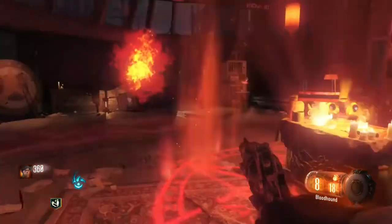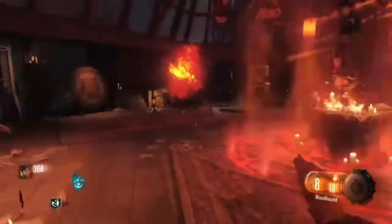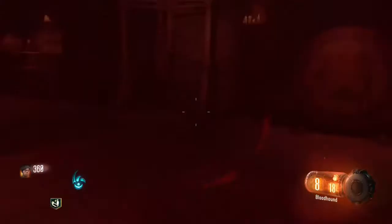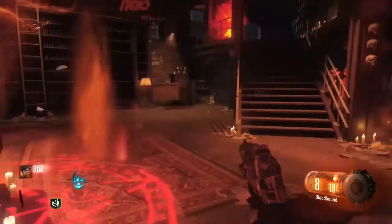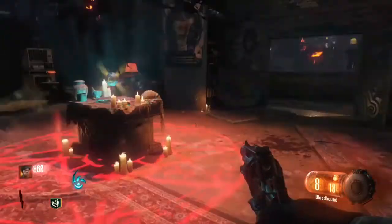You want to get the summoning key and the artifact, as you saw me do there. Place it down. There are four altogether that you need to get. This is the first one, and you may as well do this one first since it's so close to the starting area. It's quite easy.